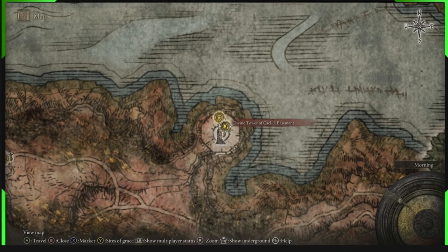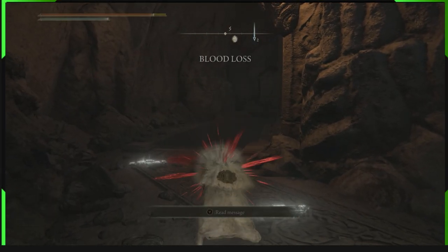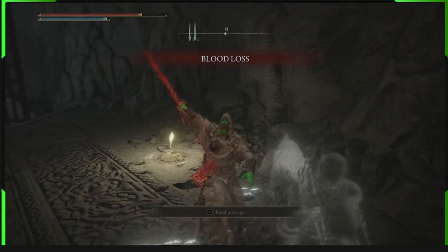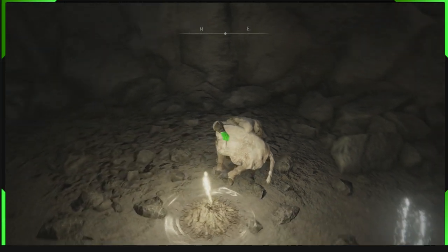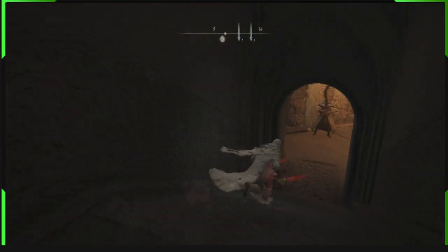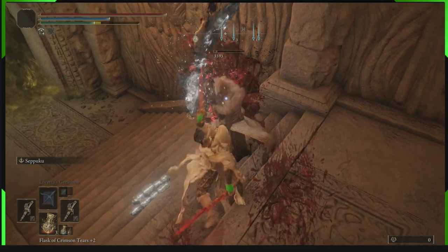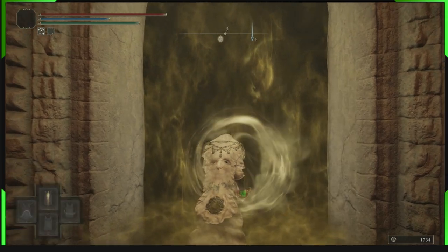I'm going to show a trick I use when I use seppuku near grace sites. What you want to do is do your seppuku, activate the blood loss on your blades, and then go and sit at grace. Touch grace again and rest at the grace site. Then you leave the grace site and you still have the seppuku ability on your blades, but your health is back — so it was a free seppuku. Then you can go up and attack this dude. If you ever have a grace site near where you're going to use your seppuku, use it, touch grace, and then carry on.